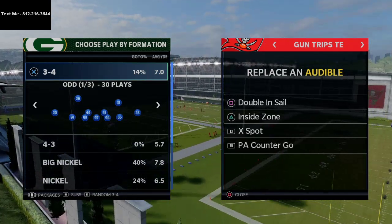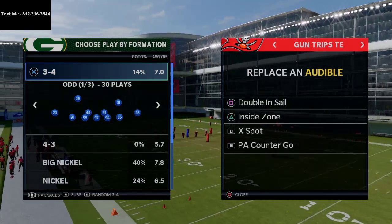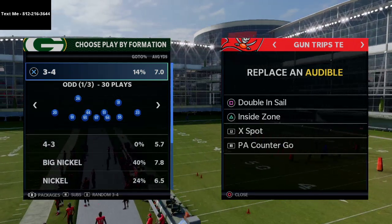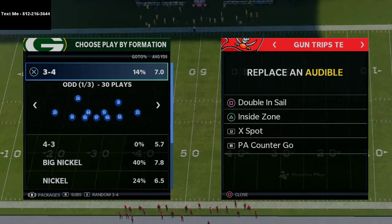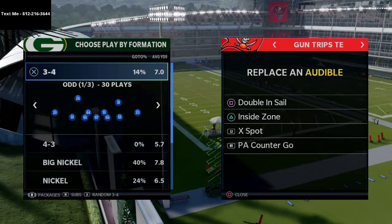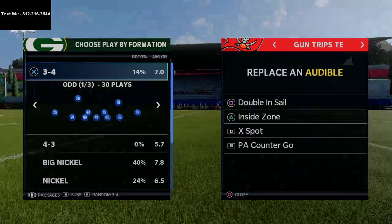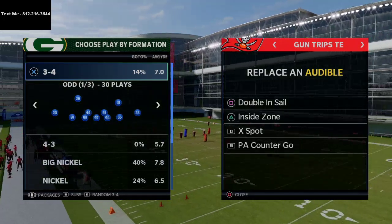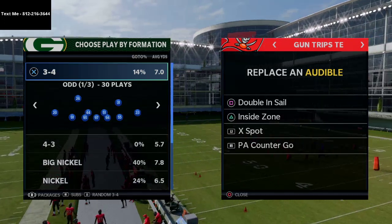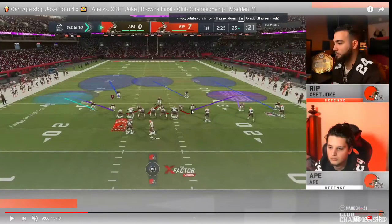What I wanted to do today is talk about a really good way that I saw Joke use — it wasn't his defense every snap, but it was kind of his base defense against trips tight end, at least against what Ape was doing in last night's Browns club championship. I want to break this defense down for you today. I think this defense is very good and can actually be applied as a generic base defense from a wide side and short side field perspective based on the way these zones work. Now I'm coming over to the computer screen — this is Joke's base look. He's in nickel 3-3-5 wide.